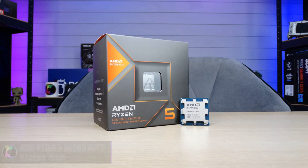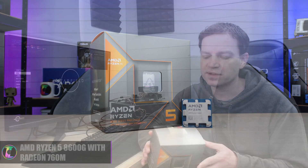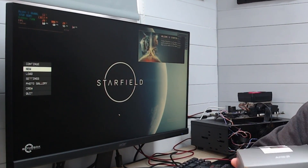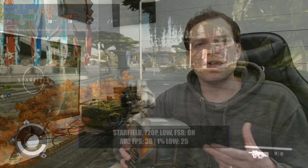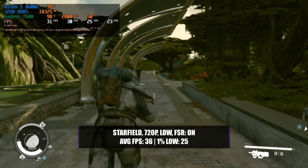In a recent video we tested the AMD Ryzen 8600G, which is an APU with no discrete graphics card, and it did exceptionally well. There was one game in our test suite that didn't perform well — we had to lower everything including the resolution down to 720p just to get it playable, and even then we only roughly got about 30fps. The 1% lows were much lower than that. Since that video, there's been an update to the game that now includes AMD's FSR3 with frame generation, and frame generation will work on an 8600G, so today we're going to see if we can get that game playable without a discrete graphics card.